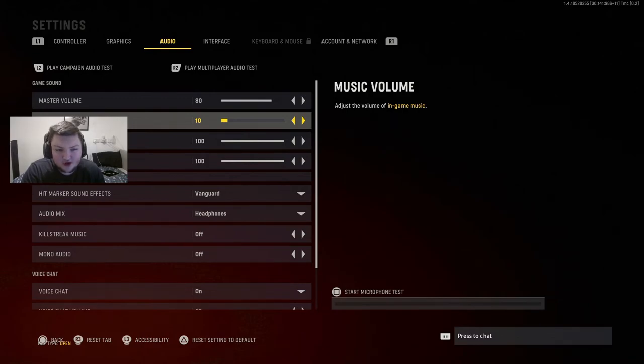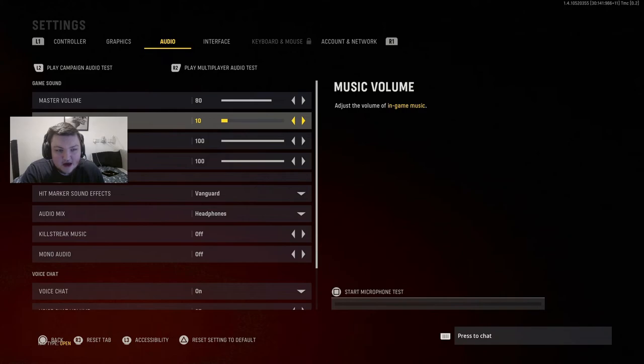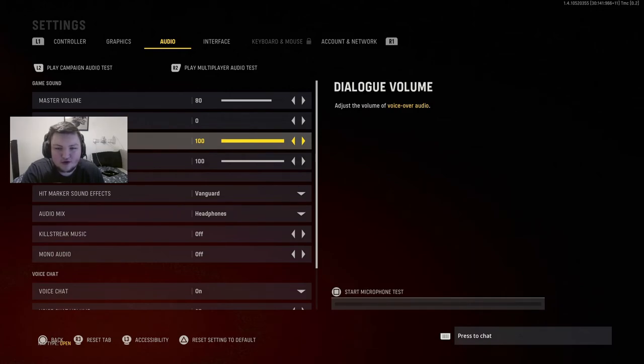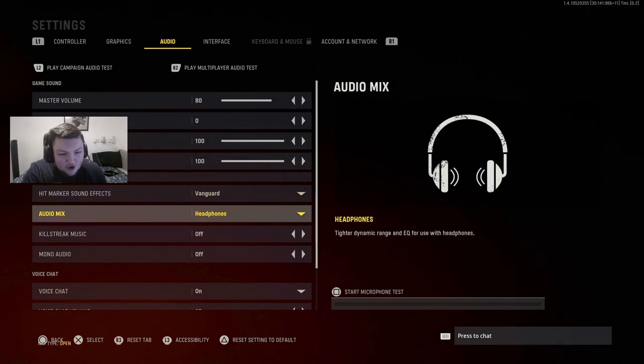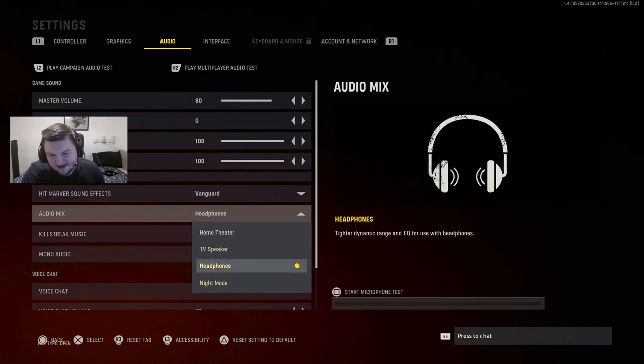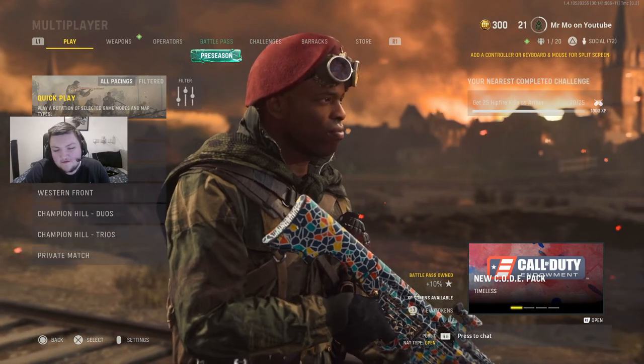For audio, I play at 80% master volume because I use an Astro Mix Amp cranked up, so 100% is too loud — 80 is perfect. Music volume you want down to basically zero, especially in Search and Destroy because music plays after every round for some reason. For audio mix, Headphones is the best; I've tried all the others but I can't pinpoint footsteps as well. Kill streak music you want off too — if you're using a killstreak you still want to be able to hear everything around you and the music is just obnoxious.